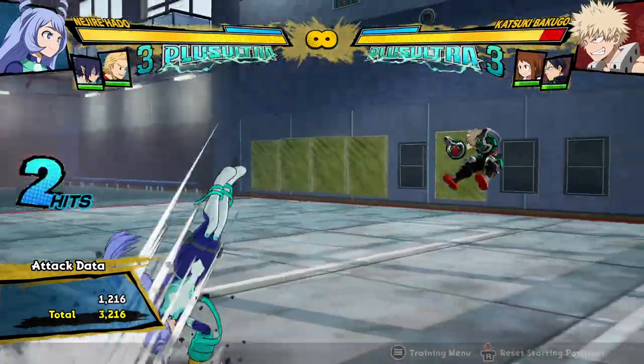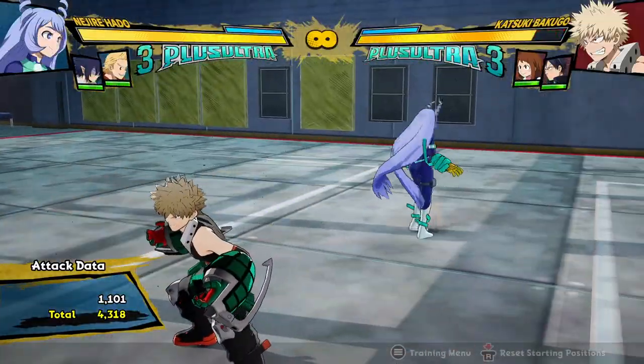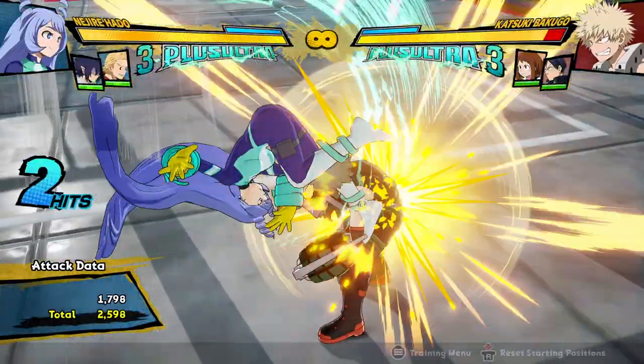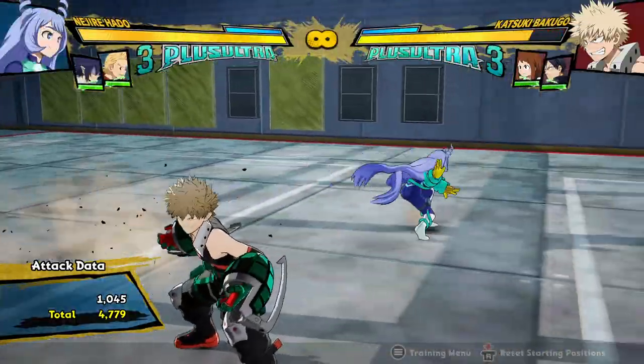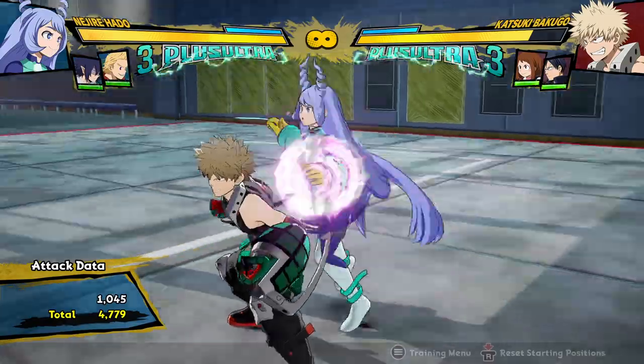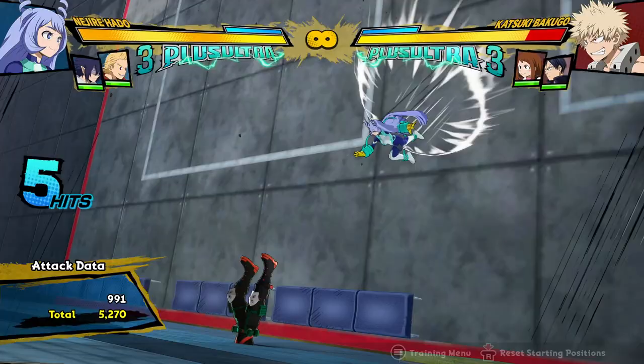A change to her Quirk 2 is that it's actually a good wall splat tool now. It actually launches the opponent in the air and can wall splat, so it's really useful for that. You do need a little bit of space for her to do all that traveling. So if you're facing a wall from quite far away, you can do it and then go in for a wall splat combo.